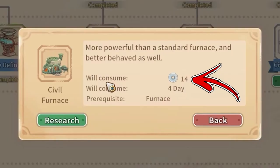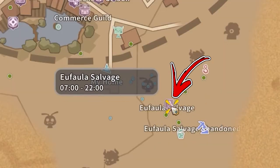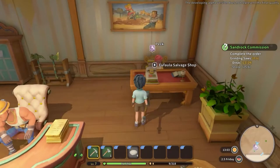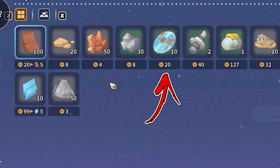The easier way to obtain data disks is by going slightly to the bottom right side from your workshop, where you will find the Euphala Salvage Shop. By interacting with the cash desk in the right corner, you will be able to buy up to 10 data disks each day for a price of 20 gold each.